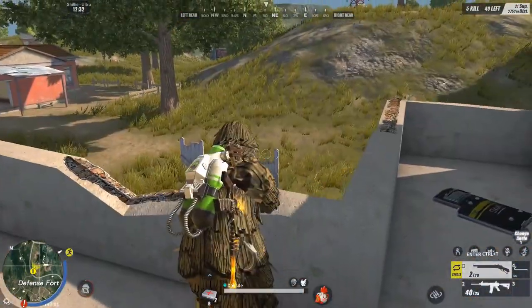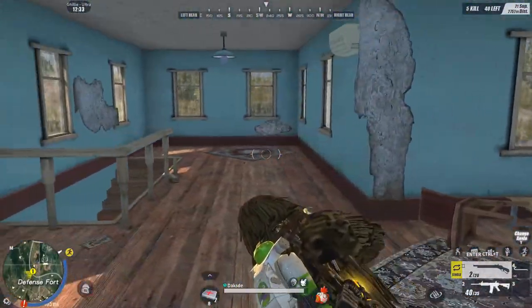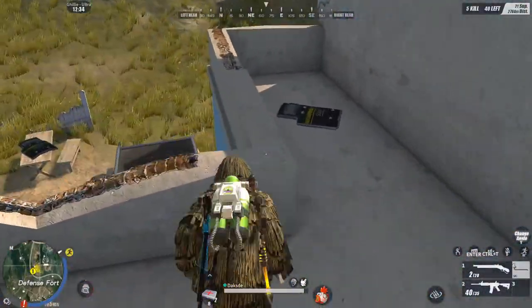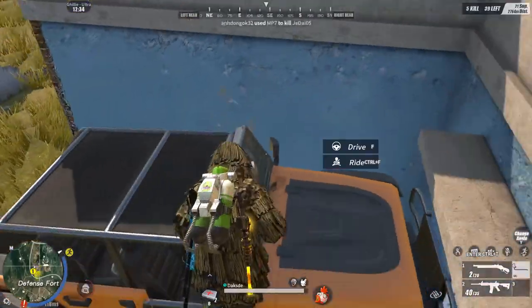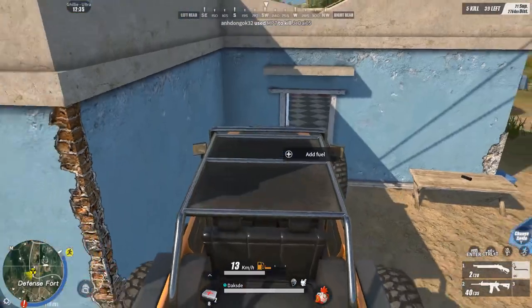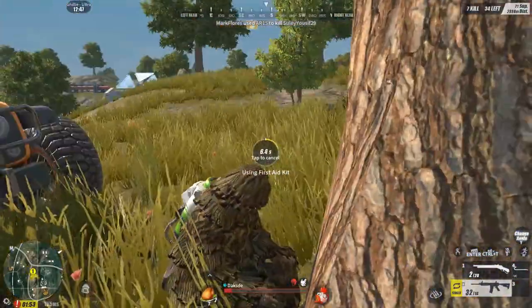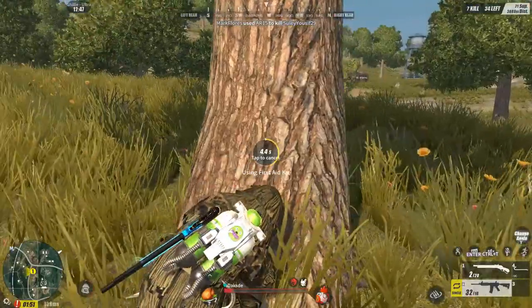May animation na palang bago. Ayun yung isa sa mga parkour na sikat na ginagamit ng mga players para ma-outplay yung mga nasa blue house. May kalaban pa dito sa harap natin.